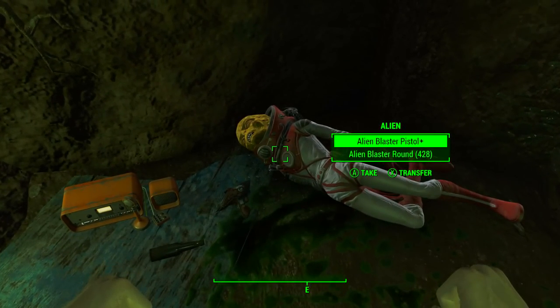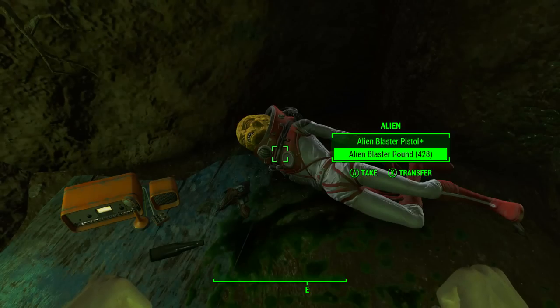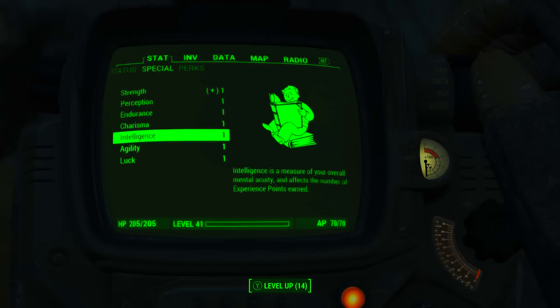So after giving E.T. a warm earthly welcome, on his body we will find the unique energy pistol — the alien blaster pistol. Also on his body is the ammunition we need to use this gun: the alien blaster rounds. The amount of rounds dropped will fluctuate, but it's always 400 plus.